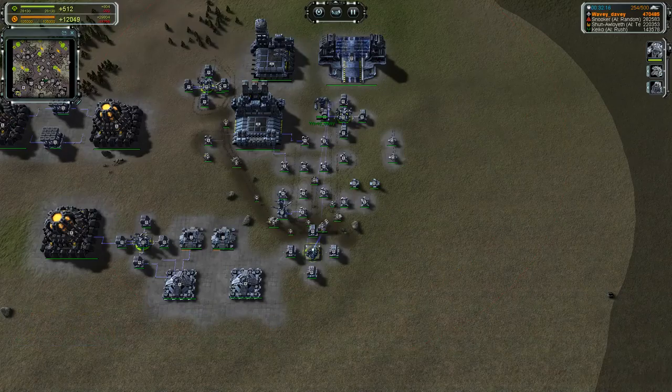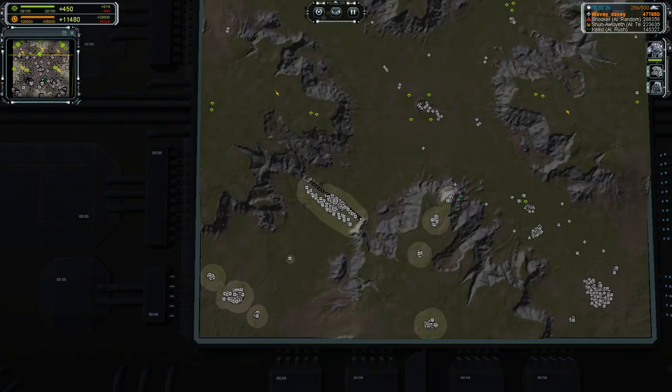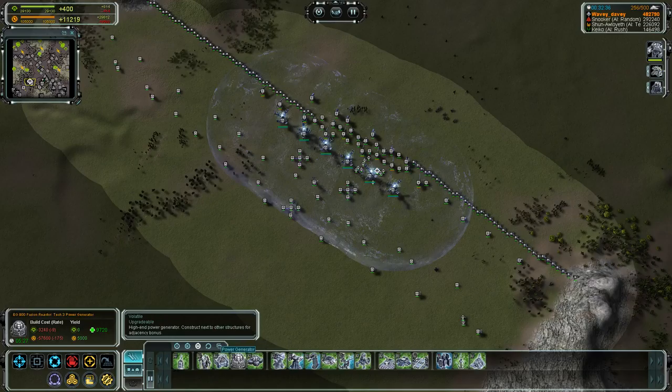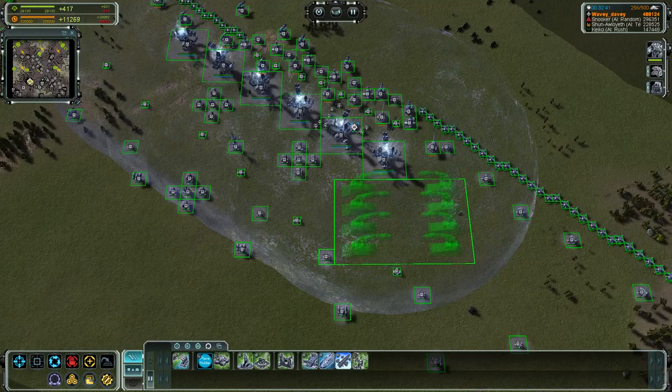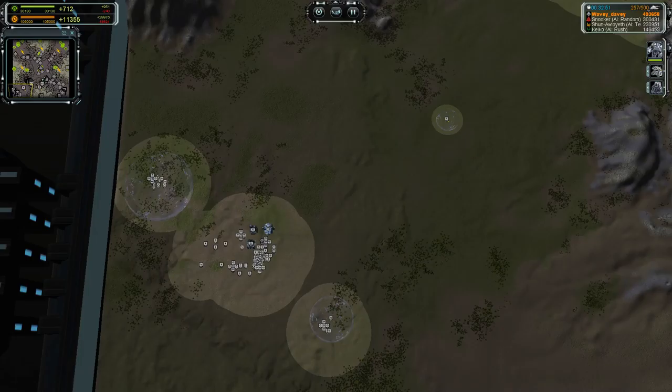Uh-oh. When that music plays, that usually means something bad is heading someone's way. Get some support armoured command units in. I need to start arranging the blowing up of stuff. So these are all on Tech 3 now. What I'm going to do is build one of these big factories here — they basically make building experimentals for the UEF far easier.